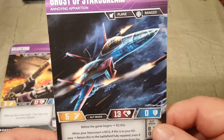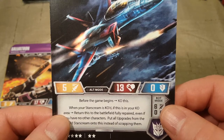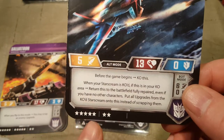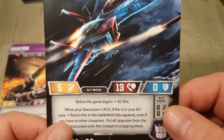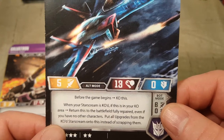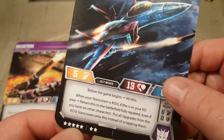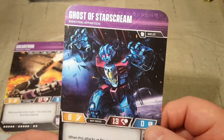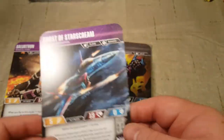Here we have Ghost of Starscream — plane, ranged, Annoying Apparition. Before the game begins, KO this. When your Starscream is KO'd, if this is in your KO area, return this to the battlefield fully repaired. Even if you have no other characters, put all upgrades from the KO'd Starscream onto this instead of scrapping them. When this attacks, you may tap an enemy. It's seven stars that start out in your KO pile, but when your Starscream ultimately gets KO'd, you just pop this out. That's kind of cool.